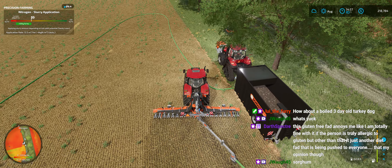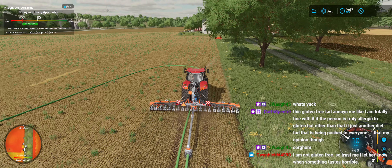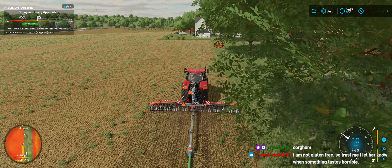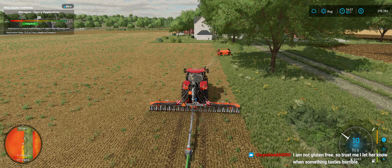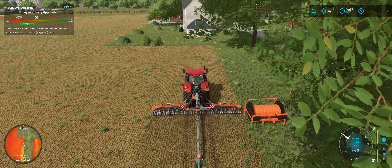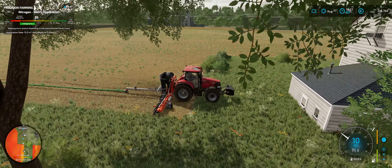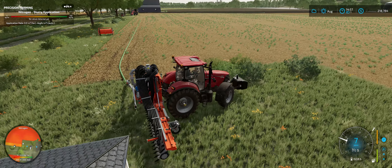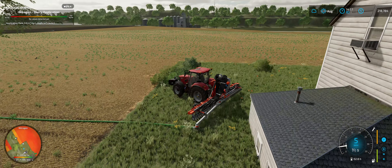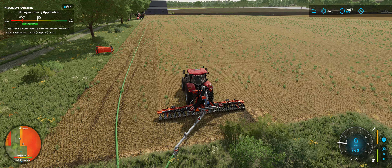I'm just going to run over my own hose. How are we doing — we have 14,000 liters, so we used about two thirds of what we had. We might get this whole field done. It looks like we're getting close to the edge of this field, so I'm thinking we might get the whole field done. And maybe another one with that big tank of slurry, because there's an extra tank back there.